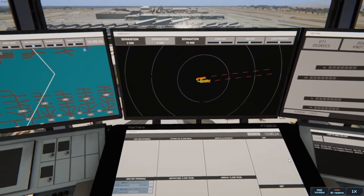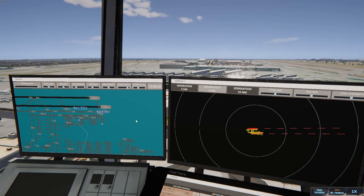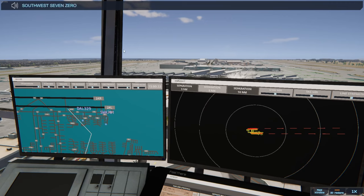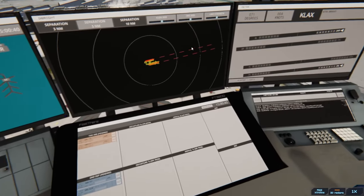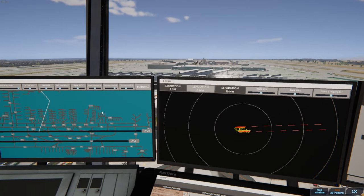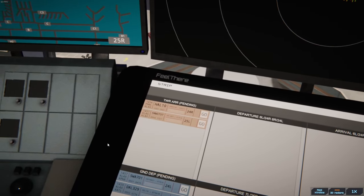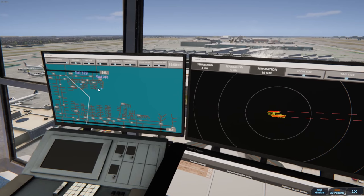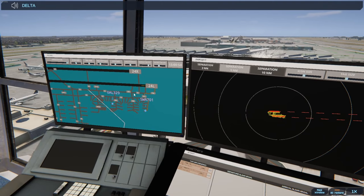Alright, here we go — gonna be quick. I'm eating trail mix right now so this might be a nightmare. Los Angeles Ground, Southwest 701 with information — requesting push and start. Southwest 701 pushback approved, expect runway 24 Left. We got two arrivals coming in. Los Angeles Ground, Delta 329 with information Bravo requesting push and start. Delta 329 pushback approved, expect runway 24 Left.